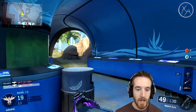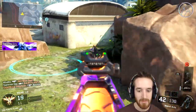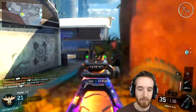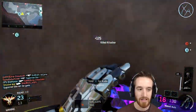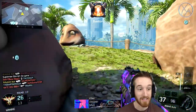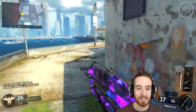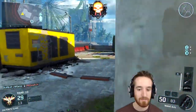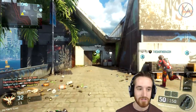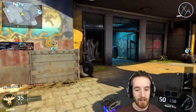The thing with gravity spikes is they're quite inconsistent. Sometimes you can get six kills with one gravity spike, and then you can go several games with only getting double kills. The stars just kind of have to align sometimes. I would say it's the least skilled but the most inconsistent out of all the challenges.